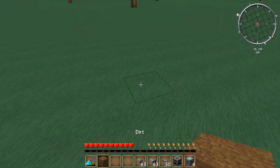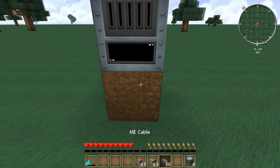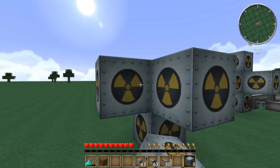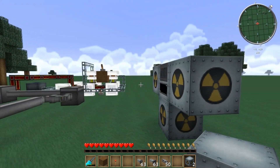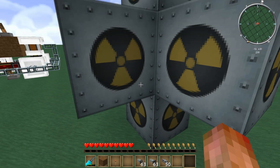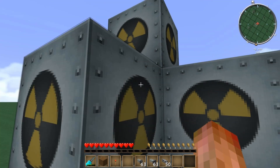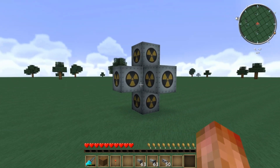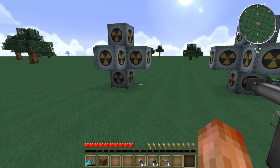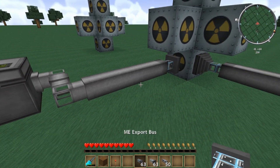Let's start off with the reactor. If you don't know how to build a reactor, it's really simple. You put a nuclear reactor in the center, then you put six reactor chambers — one on each side — like so. And the ME system has two very, very special, amazing things: the ME Import Bus and ME Export Bus.